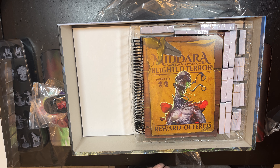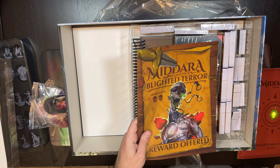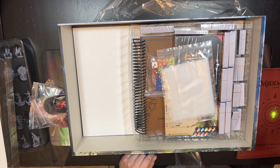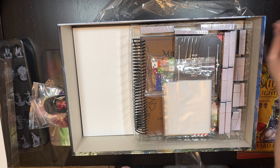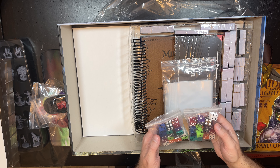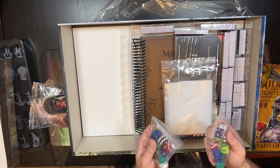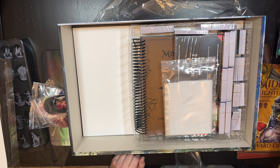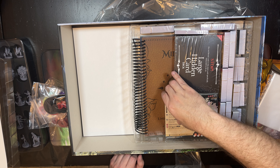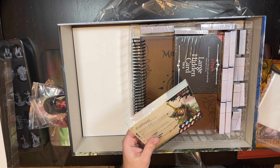There's a blighted terror pack in here. Interestingly, there are two sets of dice — maybe they goofed, but I think with the all-in pack it comes with a second set of dice. We've also got these monster cards.